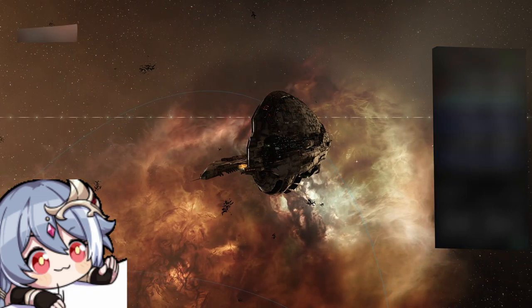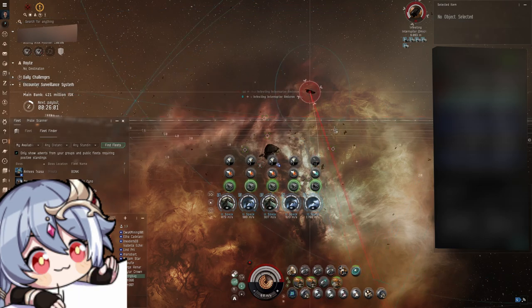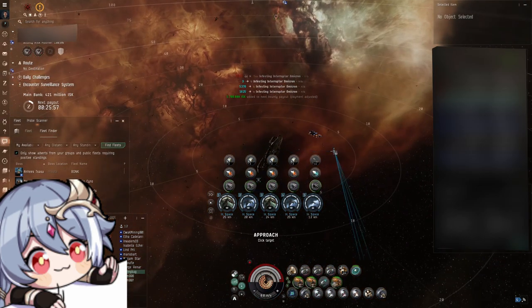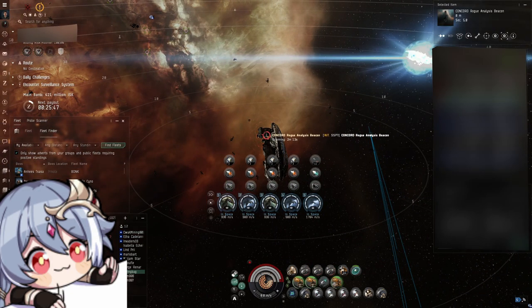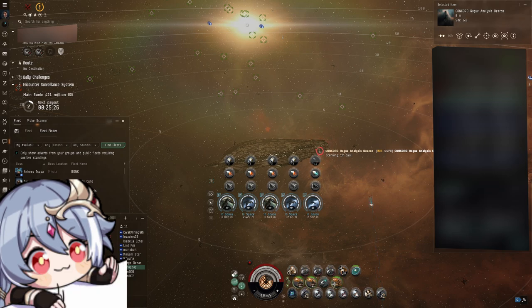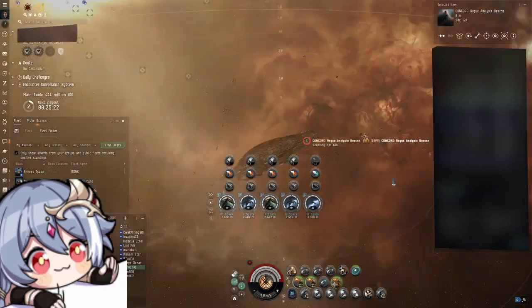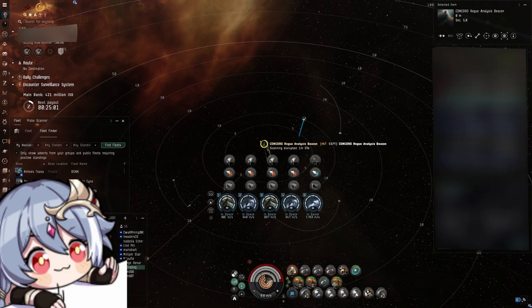Now all you need to do is deploy the crab beacon from your capital ship and wait for it to anchor. You can run a total of three crab beacons, with a 22-hour total cooldown starting from the moment your first crab beacon is deployed. Once deployed, you will have to link to it, preventing you from warping off for five minutes, but also giving you a resist bonus for that duration making your ship more tanky. After the five-minute period, enemies will start spawning and you simply kill them using your capital ship. While no enemies are on grid, a 10-minute timer on the crab beacon counts down, and once it finishes the site completes, dropping loot which you pick up by looting the crab beacon itself.